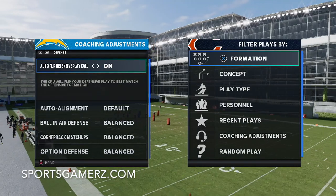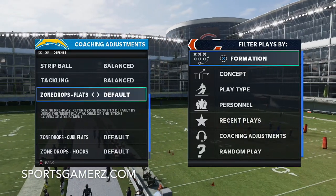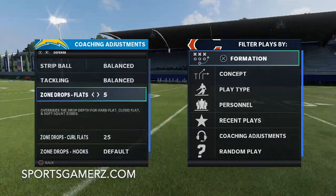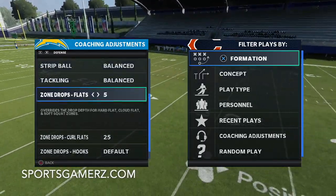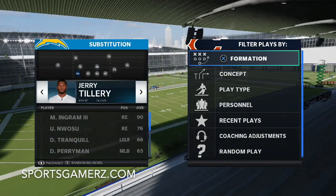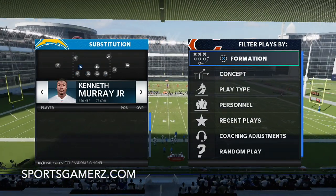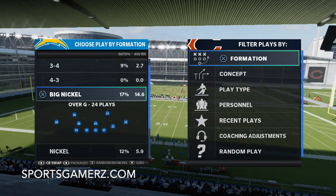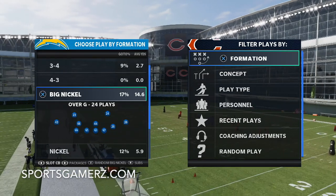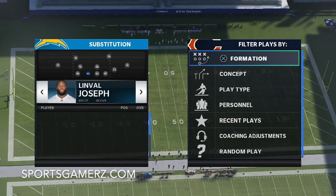That's important for coverage, run defense, and blitzing. For my zone drops with this defense, I'll put my curl flats on either 20 or 25 and my flats on five. I'm going to use a certain concept that will be very effective with this. One of the reasons this formation is so effective is you can do a lot with your subs. I like to use the slot corner package, or slot CB package — more so when I play man-to-man defense, but it's important to note.